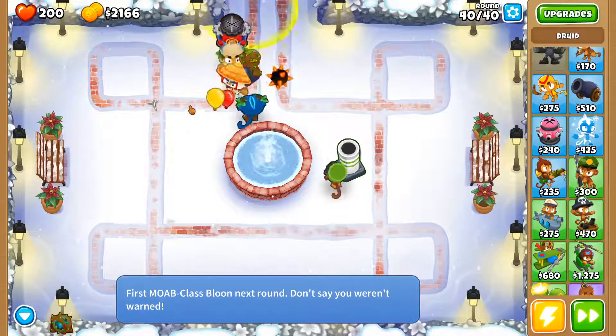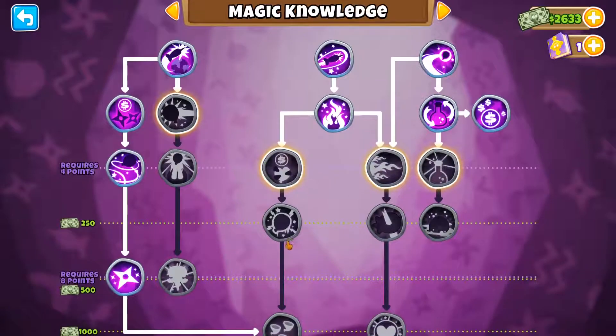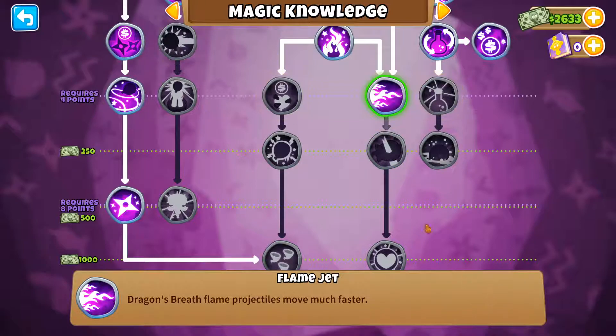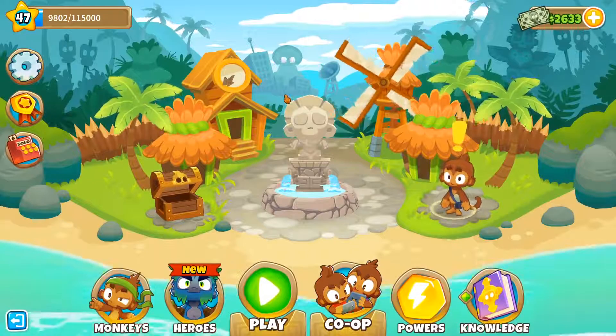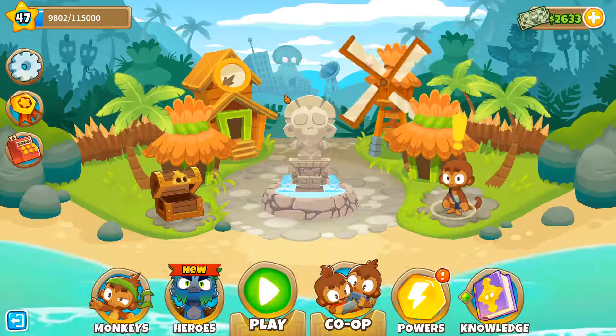Here we go — there's the Moab and bam, it's instantly dead. Easy. Now I'll go upgrade. Ooh, arcane spike — that's what I want. I use that magic monkey a bunch. So yeah, I completed the daily challenge and that's pretty much it. Thanks for watching, see you next time. Goodbye.